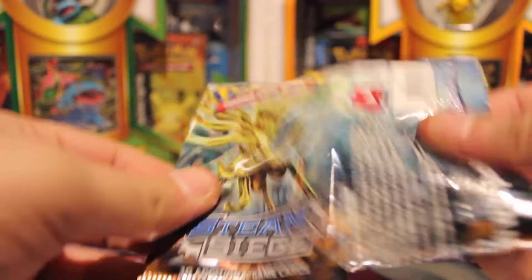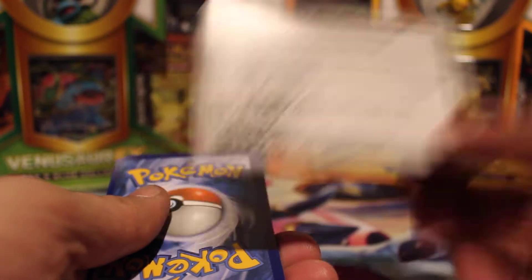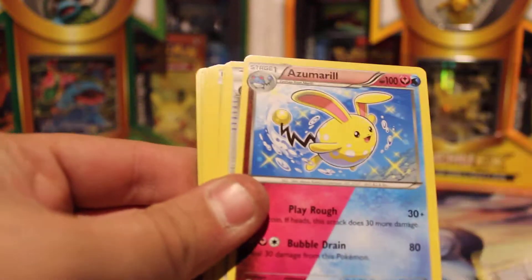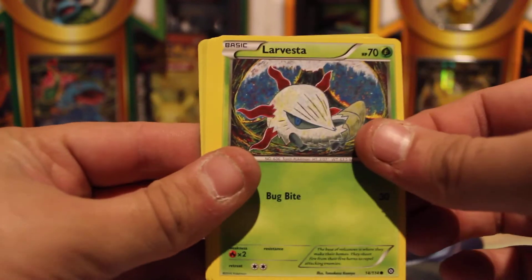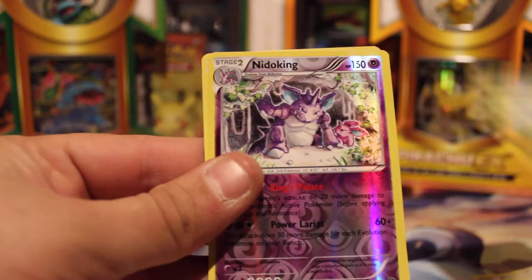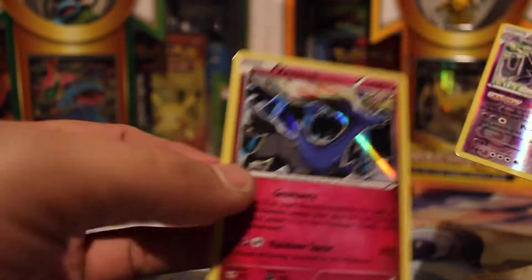Next we'll move to Xerneas number two. Start with the Ninja Boy, Azumarill, Dual Type, Greedy Dice, Aipom — regular old Aipom — Larvesta, Drifloon, Pawniard, Seedot. Reverse Holographic Nidoking, awesome. And a Holographic Xerneas. All right, not too bad.